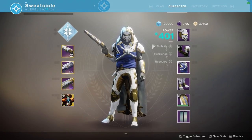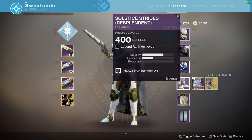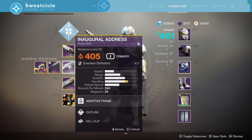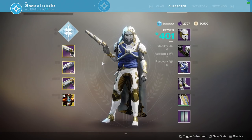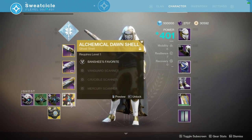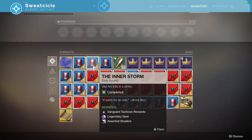Before you start your grind to 600 power, there's one thing you're going to have to do first — you're going to have to level up your guardian from level 30 to level 50. There are a few ways to do this through casual play, but the most important thing that will give you a head start and save time is bounties.